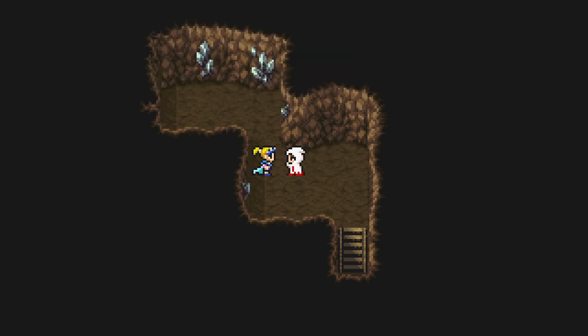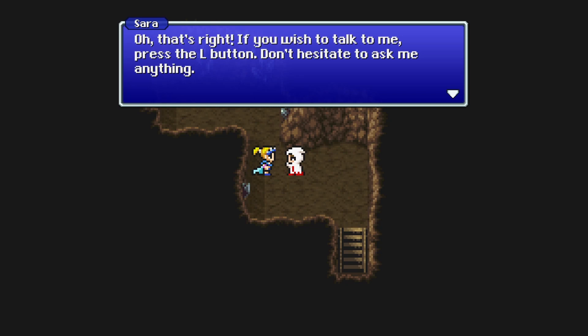Unlike the DS version, these guests will not take any actions — they're just hanging around with you. But they can talk to you. She says: 'If you wish to talk to me, press the L button. Don't hesitate to ask me anything.' The dialogue says L button but it's actually the trigger.